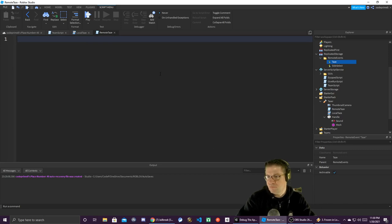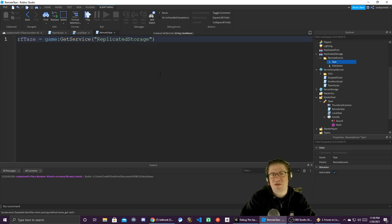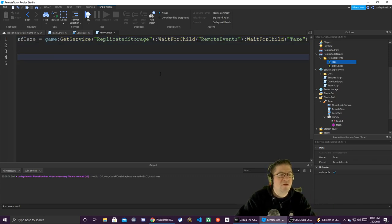Inside RemoteTase we need to get that remote event, so: 'remoteFunction_Tase = game:GetService("ReplicatedStorage"):WaitForChild("RemoteEvents"):WaitForChild("Tase")' — just in case it hasn't replicated yet. That should give us the Tase remote event.